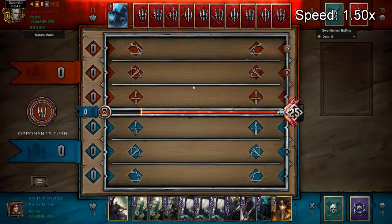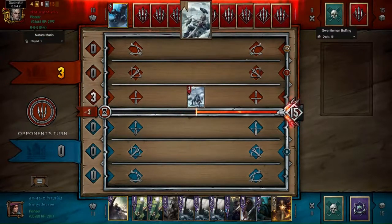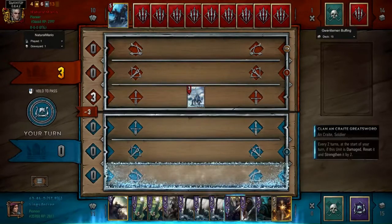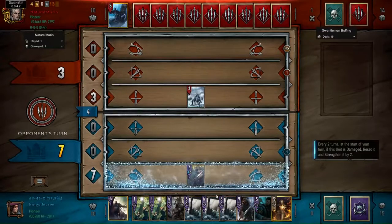I'm playing the Gwentleman Snapshot, buffing Skellige with Kraken. Basically what this deck wants to do is use the synergy between the broadsword guy and the light longships. The light longship is going to damage the unit to the right by one, and then gains two strength.